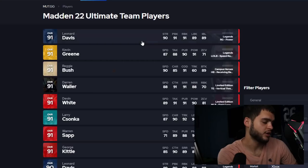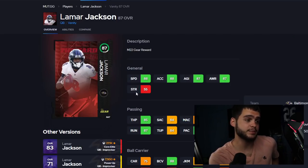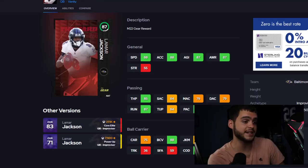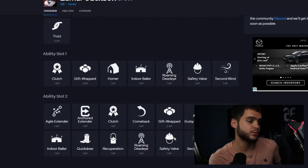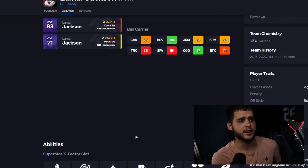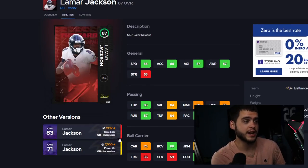The final card is Lamar Jackson — 87 overall. His stats: 88 speed, 88 acceleration, 87 agility, 87 awareness, 85 throw power, 84 short, 79 mid, 79 deep. With Elite Passer he gets all 80s in throwing. He has 87 throw on the run, 84 throwing under pressure, 90 play action, 89 break sack, 87 change of direction, 83 juke move, and 88 ball carrier vision. Ability-wise he gets Roaming Deadeye and Quick Draw — a really good card.